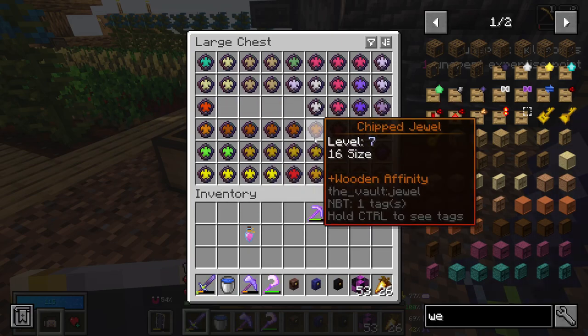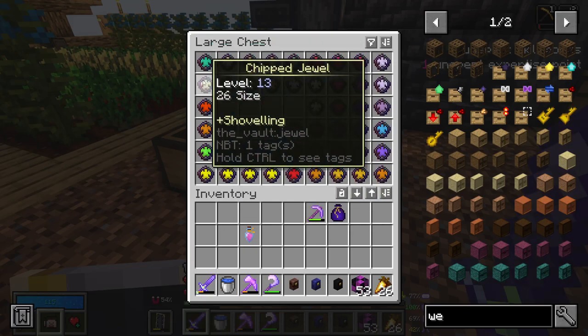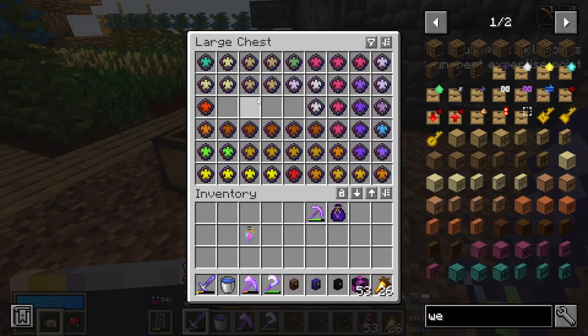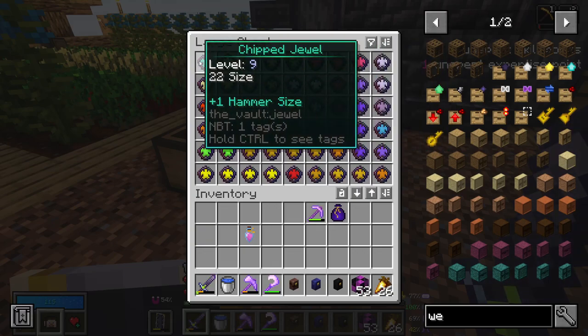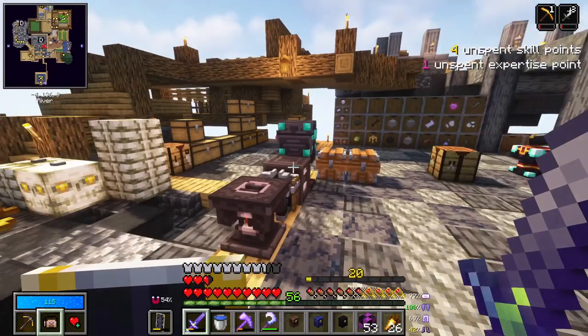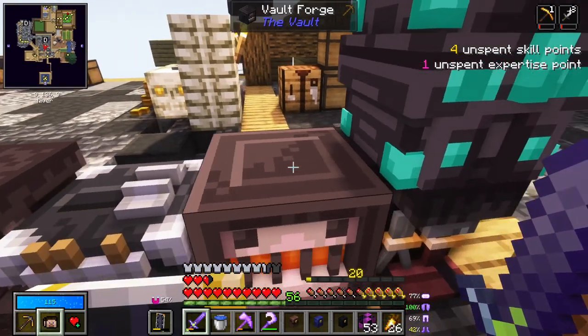Oh hello, didn't see you there. I'm just looking at what sizes of jewels we have, because if I want to make a chromatic steel tool then I should pick the first tool correctly. Do I want to start with a pick and put axing on it, an axe and put picking on it, a shovel, etc.? We're definitely making a pick because we picked up axing and shovel, so let's do it.